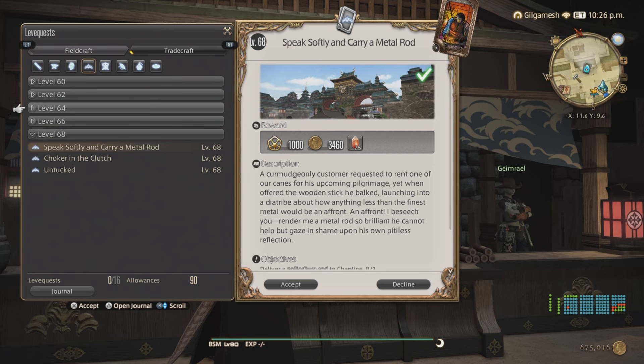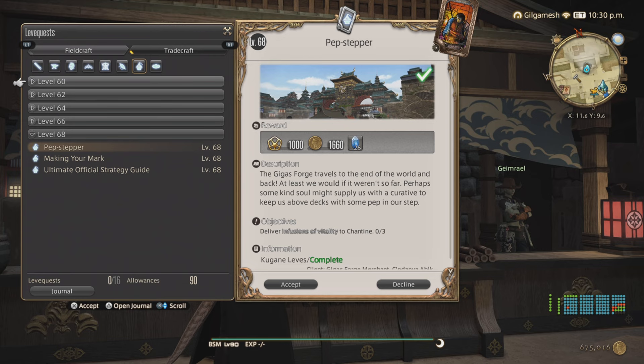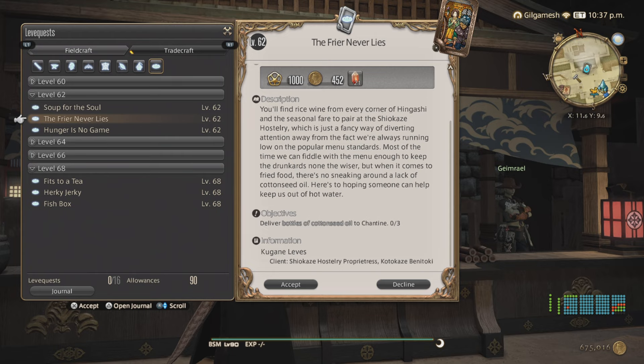For Goldsmith, Put the Metal to the Petal for Durium Ingots. Skipping Leatherworker and Weaver. For Alchemist, it's going to be Making Your Mark - your first triple turn-ins in Stormblood. So if you want to do Alchemist only, you can. That's 613 gil times two, times three. And then for Culinarian at level 62, The Friar Never Lies for Cotton Seed Oil, and this is also triple turn-ins - the easiest ones you can do for Culinarian.